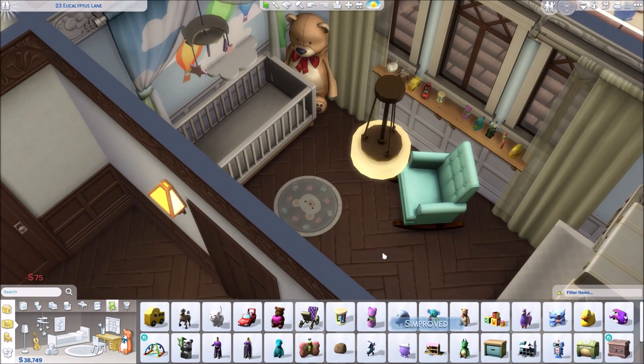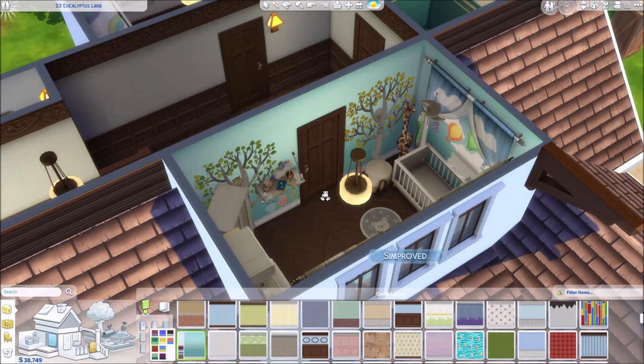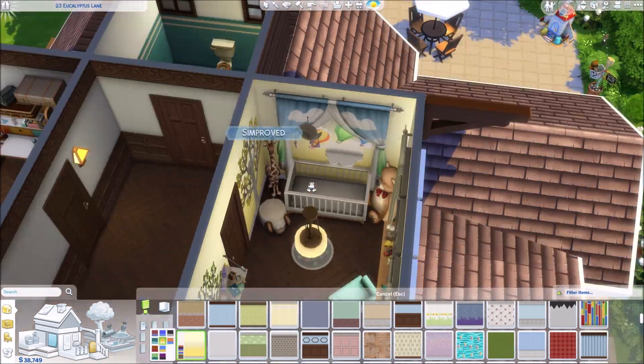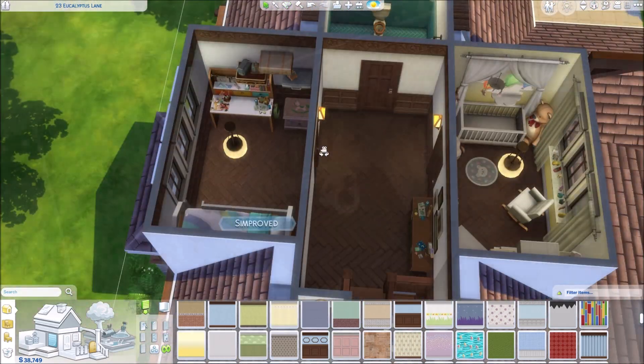So we go with a desert, sun, lots of white theme in the nursery. We did go with a jungle and trees and forest theme in the other house that I've already built. I'll put links to all the videos I've done — two reviews and one other bigger family home.